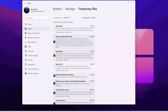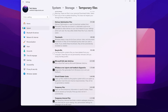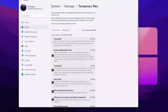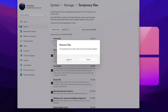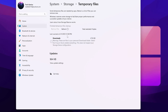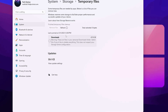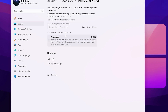You'll also see recycle bin, Microsoft Defender Antivirus, Windows error report, and DirectX Shader Cache — these are all junk files. Check mark all the boxes but simply leave the download one because it can have some personal data you have downloaded. Click the remove file button, hit continue, and this will start deleting all junk data from your PC and also reset your Shader Cache.